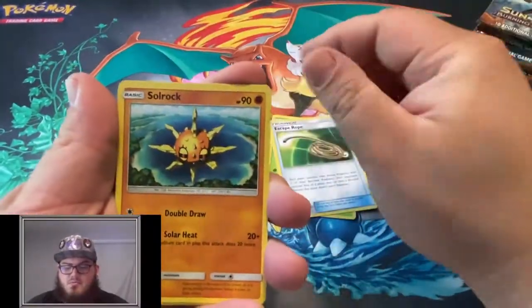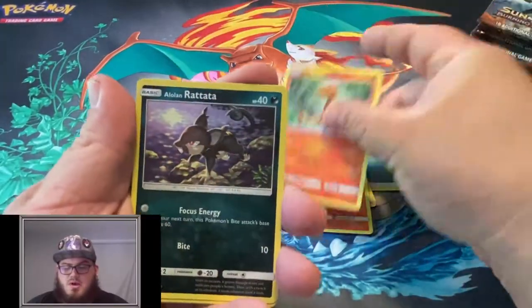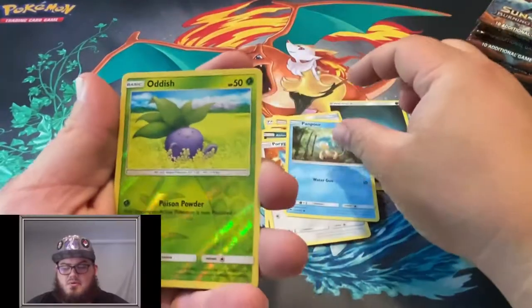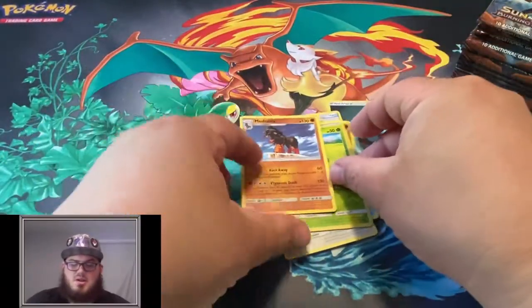Gloom, Escape Rope, Solrock, Pansear, Charmander, Alolan Rattata, Porygon, Panpour, a Reverse Oddish, and a Mudsdale.